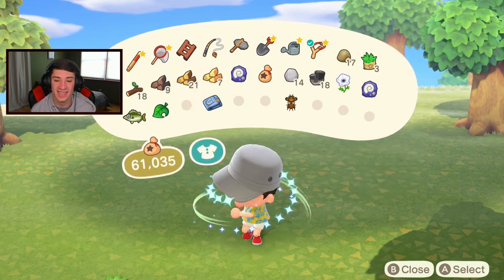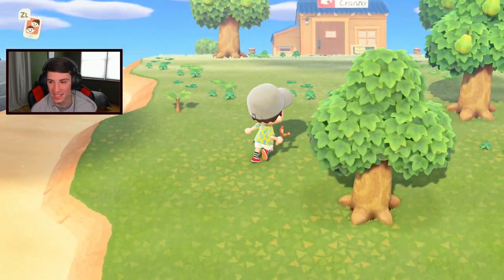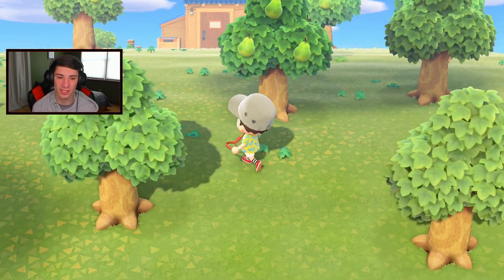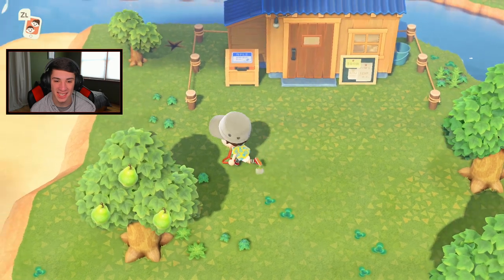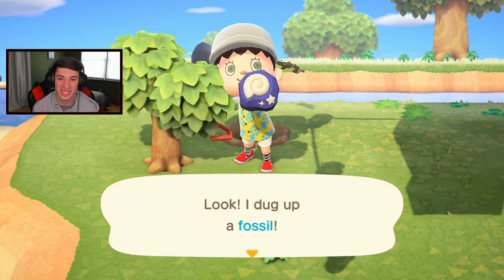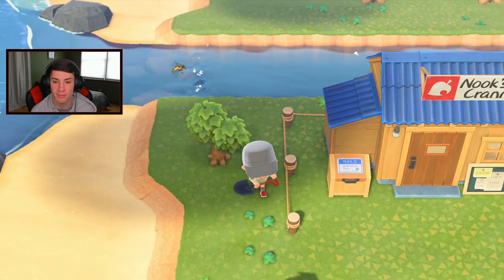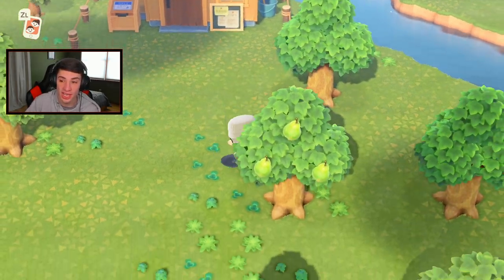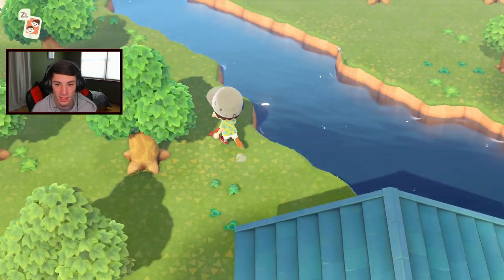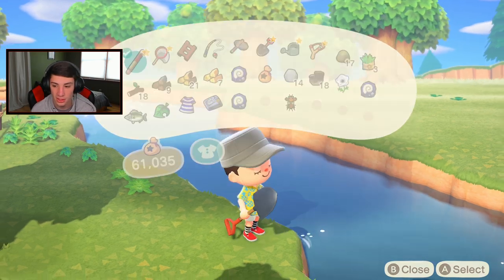Nah, the baby chick costume gave me a girl dress - I was hoping to turn into like a little duck. I was so hyped but no. Awesome though - I just saw the new Nintendo Direct mini and there's going to be Easter events and Earth Day events, so there's gonna be an Easter egg hunt on the island which is pretty dope. We're gonna go check the other side of the island.